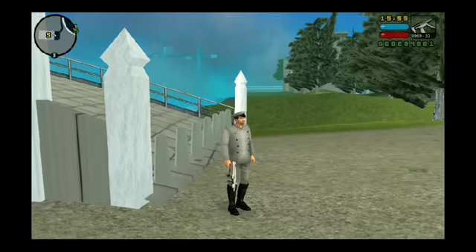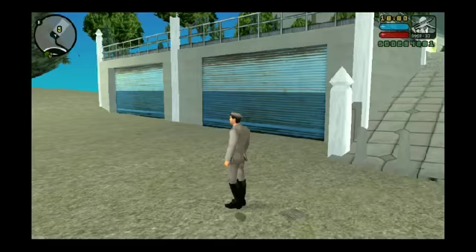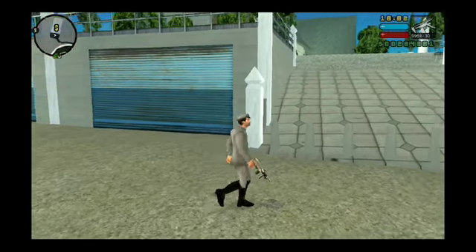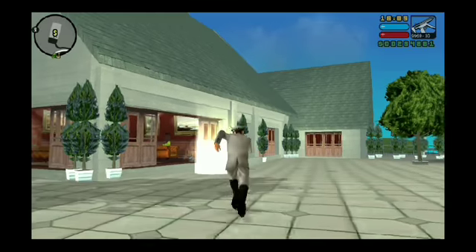I'm gonna show you how to obtain the exclusive color Patriot, and it also has chrome plated bumpers. It's from the mission contraband.